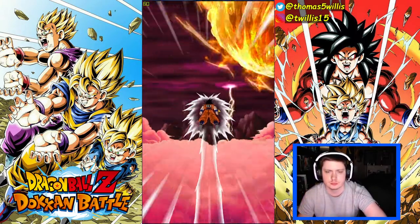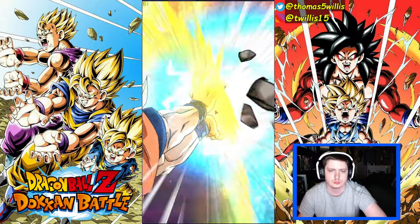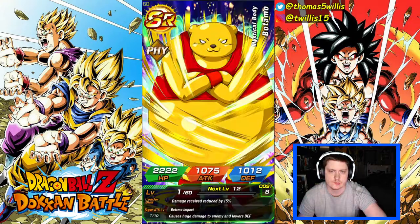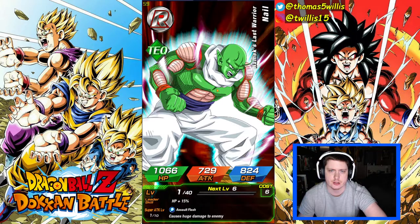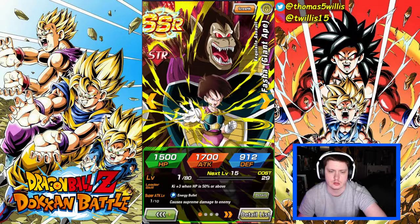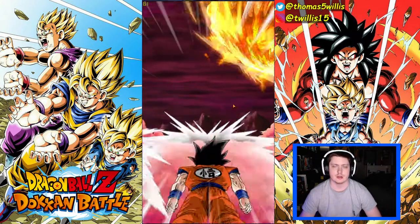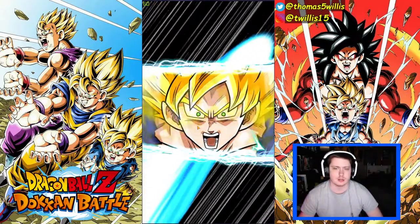Let's go again. Just a Kid Trunks. Super Saiyan 2, Super Saiyan 3, Great Ape Fasha, and a Turles. What I've noticed is either Kale and Caulifla drop really quickly within the first couple summons, or it takes thousands of stones to get them to drop — and it's all over the place.